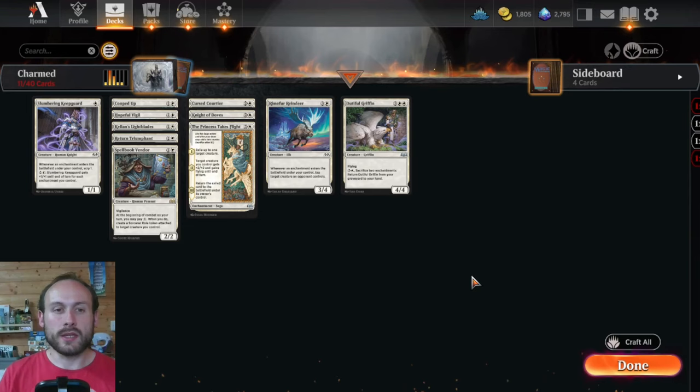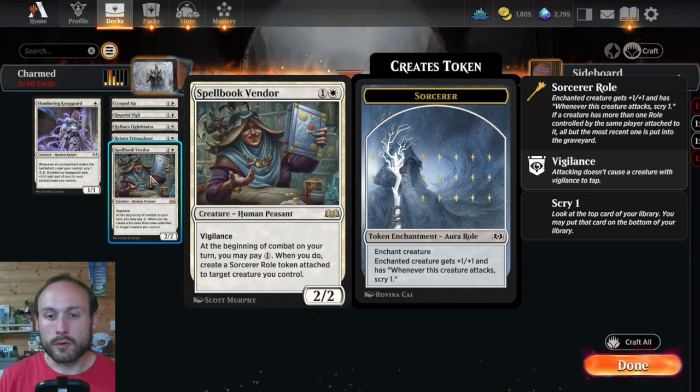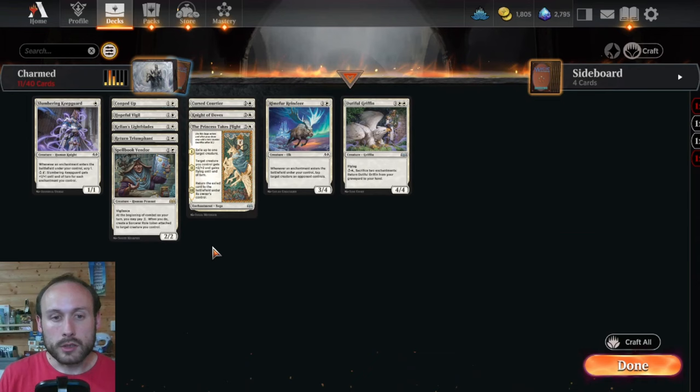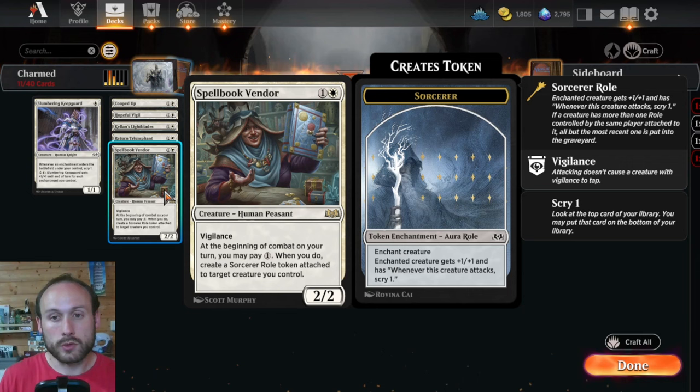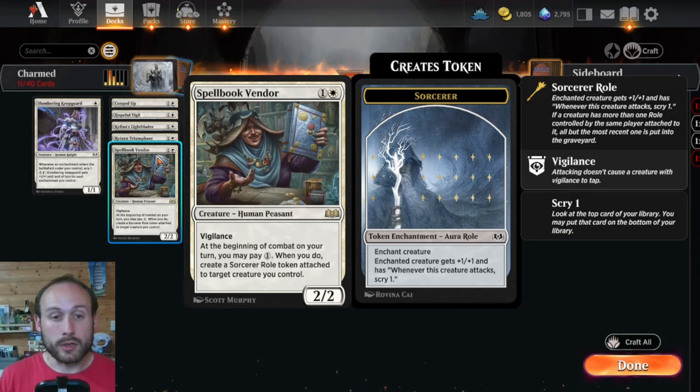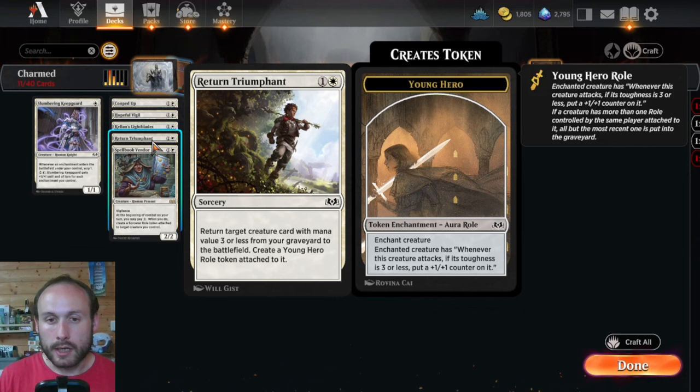The first pack is Charmed, a white enchantment-focused pack. The key card is Spellbook Vendor, which can create a Sorcerer role token every turn — pay one mana, and when it comes in it gives the creature +1/+1 and lets it scry when it attacks. There's lots of enchantment synergy: Slumbering Keep Guard lets you scry and get +1/+1 whenever an enchantment enters, stacking well with Sorcerer tokens. Return Triumphant brings back a creature from the graveyard and attaches a Young Hero aura giving +1/+1 on attacks as long as its toughness is below three.